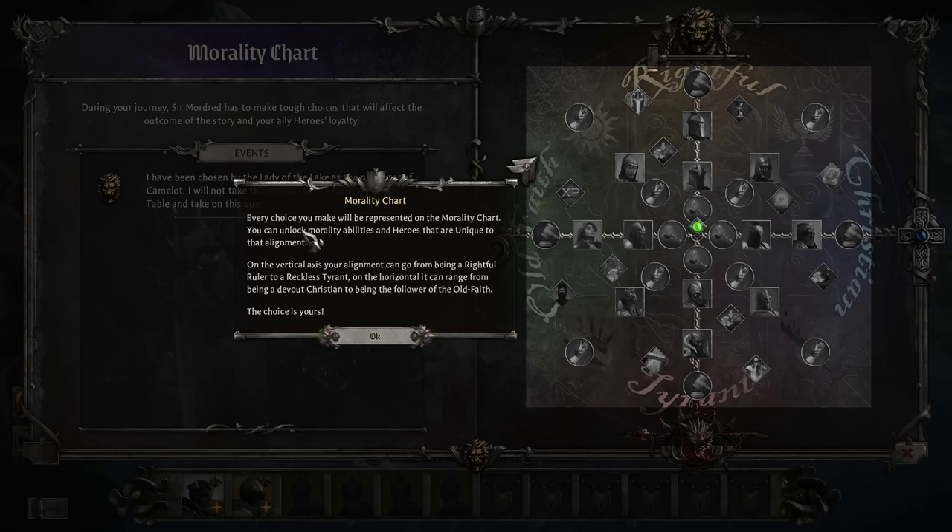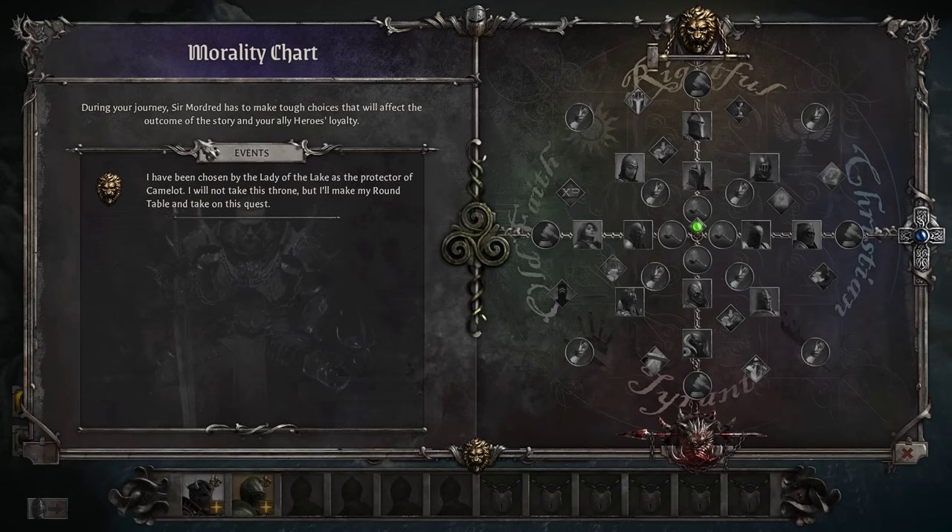Every choice you make is represented on the morality chart, and you can unlock morality abilities and heroes unique to that alignment. We're trending toward rightful Old Faith, which gives us access to heroes along those tracks. The chart also shows a recap of decisions made so far: 'I have been chosen by the Lady of the Lake as protector of Camelot — I will not take this throne, but I'll make my round table and take on the quest.'